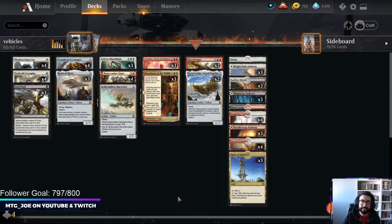So what we have here is a Mardu - Black, White, Red - Vehicles list.